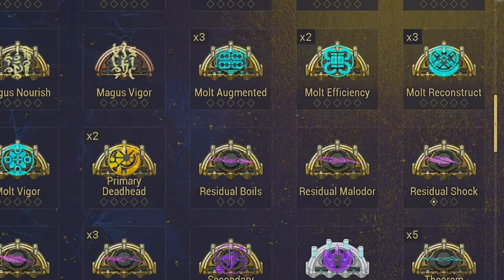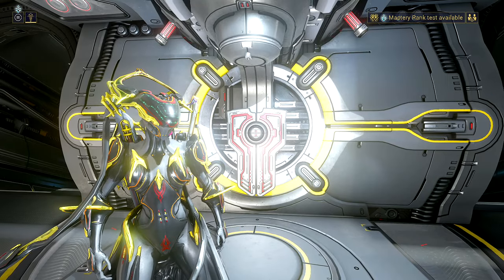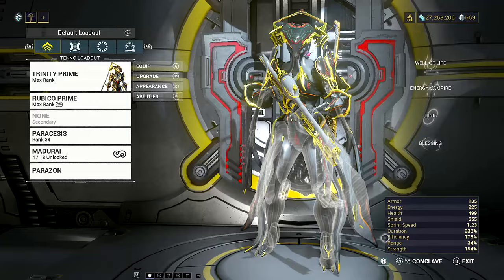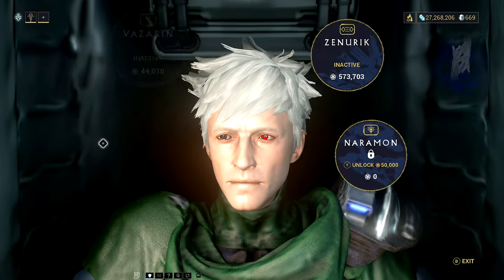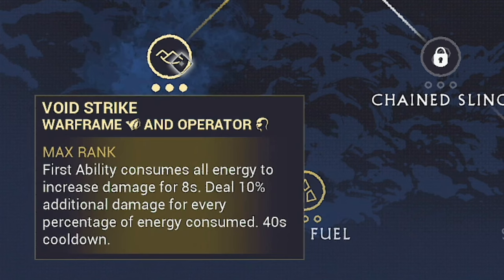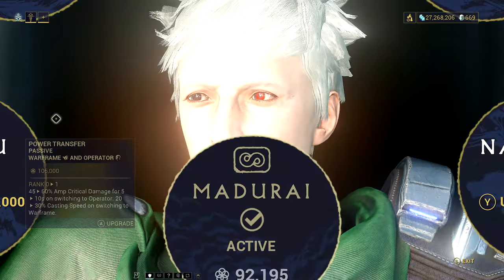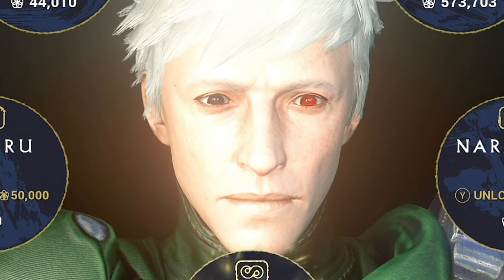I will not be using Arcanes right now — we're going to imagine I don't have any. We're going to be using the plain Sirocco, but I am going to be using the Madurai Focus School. You should have spent at least a few days getting these four abilities maxed out. These three are the most important: one naturally increases your damage, one adds a multiplier to that damage using 100% of your energy, one drastically improves Operator damage, and one adds crit damage for good damage spikes — exactly what we need.